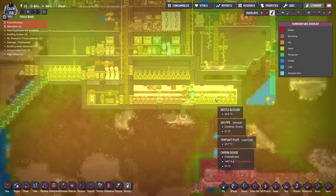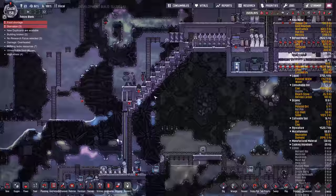We've got bristle blossom and meal wood in these, and bristle blossom down here. But everything is frying — it's too hot.